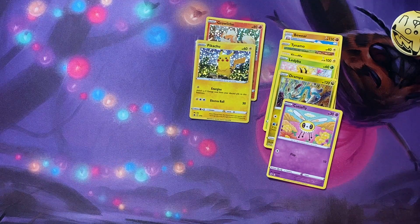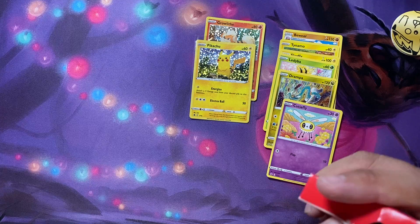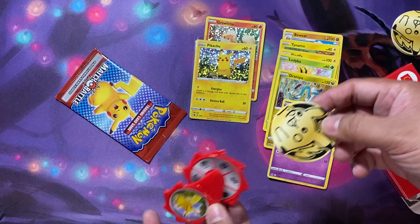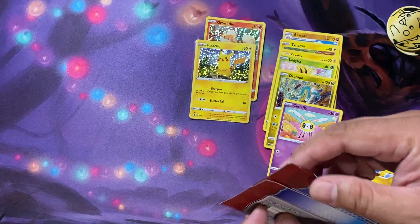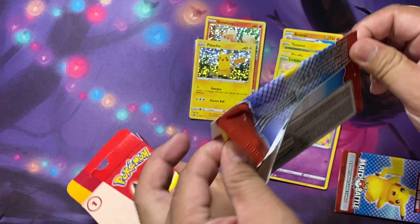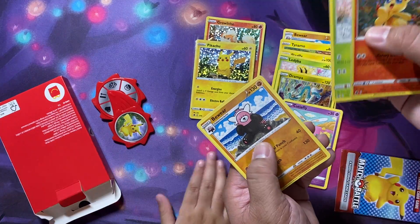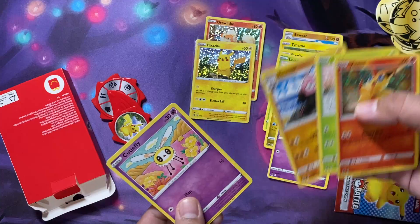Next pack — Daddy, open this one. Okay, you can open it. So this is my pack opening — it's like my daddy's video. No, this is your video. We have the instructions again. That's a new Pokemon I've never seen before in my life. I already have it. You have to open your pack first. Beware and Cutie Fly again.